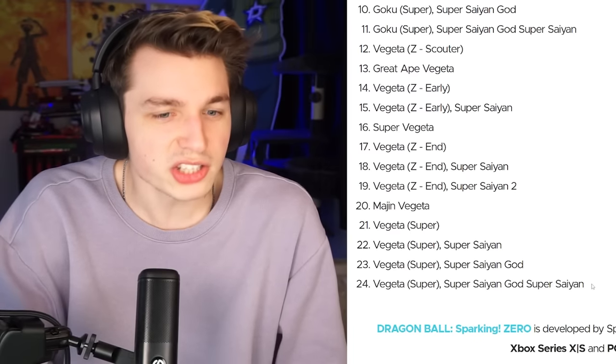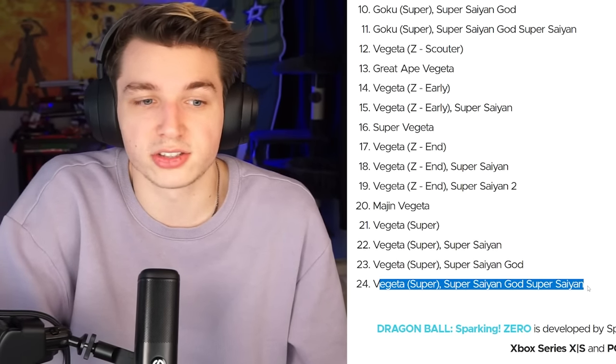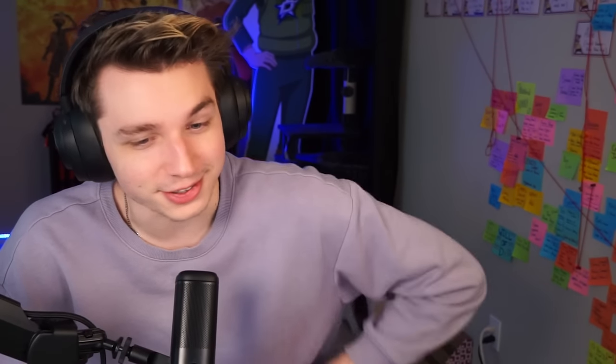This is pretty standard for a Dragon Ball game — getting to use every individual version in different fights. This list just shows all the Vegetas and Gokus in addition to what we've seen like Bergamo and them. They're not showing their full hand yet — there's no Goku Ultra Instinct. We have Goku, Super Saiyan, God, Super Saiyan, but no Ultra Instinct. Same for Vegeta, he has SSGSS but none of the sparkling blue version beyond that. So I wonder if those aren't included, or they're just keeping more hidden still. Either way, really sick trailer. I can't wait — I need to go back and play more Tenkaichi 3.